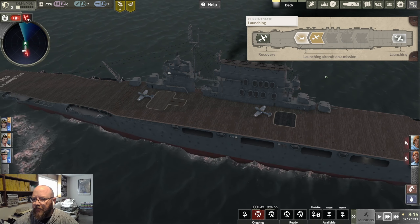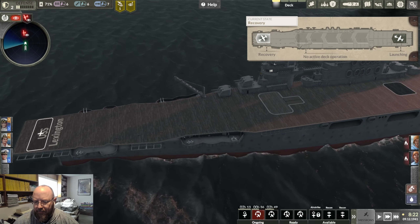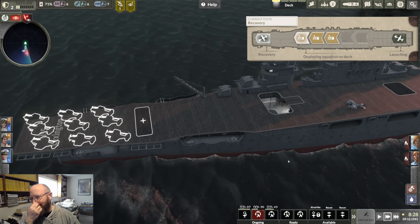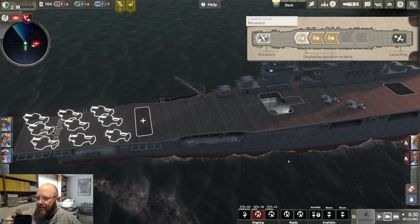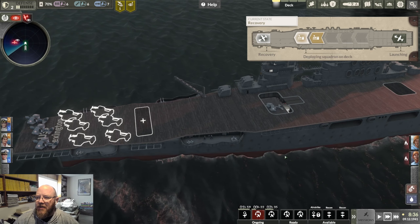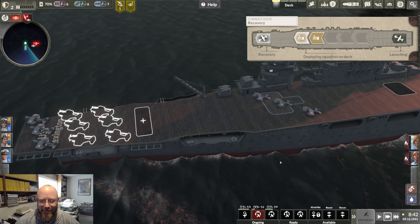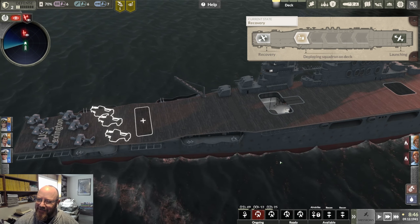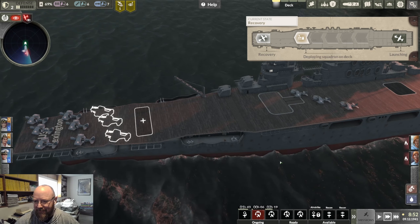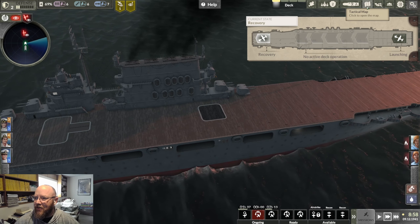We've got to configure the deck for recovery and build the strike out on the bow. That way we can bring some of these boys back — they'll be back pretty soon. Almost all strikes involve torpedo bombers, so I'm going to stage three of those right off the bat. I've been playing this game a little bit. This mission is pretty easy; later missions are not. There is a definite non-zero probability that we'll lose the carrier at some point. I promise I won't deny you the pain if we continue with the series — but that's up to y'all.